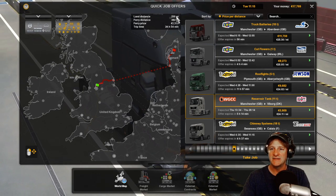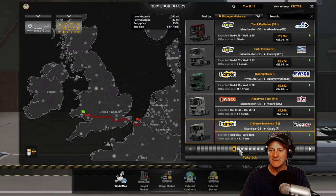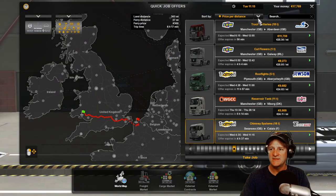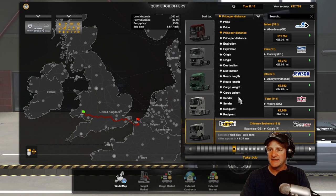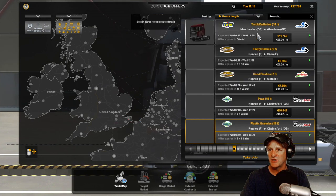382 miles, land distance 230 miles - that's actually not that far and it'd pay almost 6,000 pounds. Let's see what we have for short ones here. Distance, route length - let's go shorter to longer.